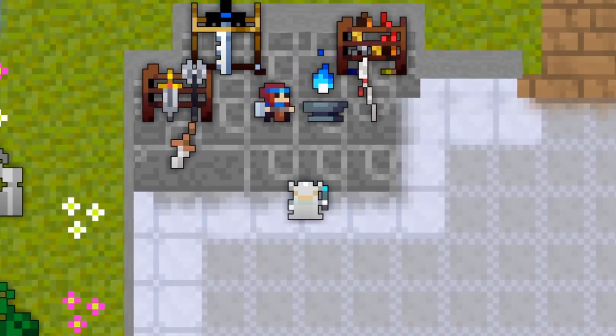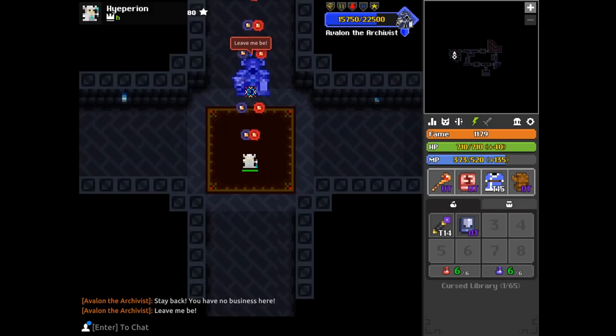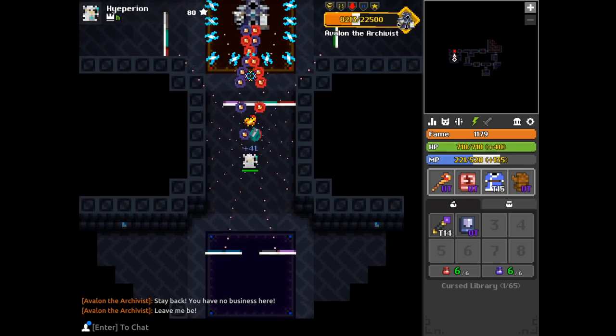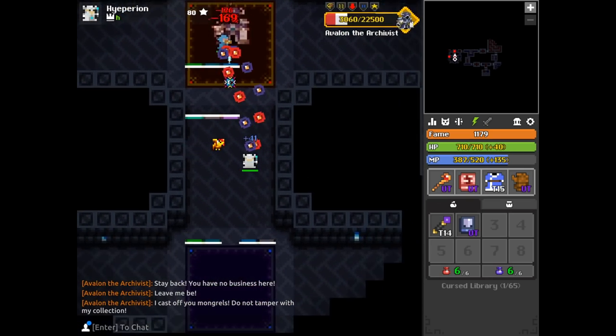You can find the item forge in the top left of your vault. Why would you want to use the item forge? Well, if you've been farming a certain item for a very long time and just keep getting the other items from the boss's loot pool, you can exchange those excess items to get the desired item you want.